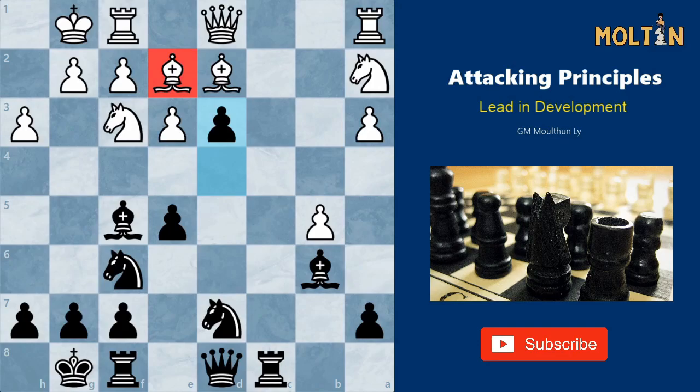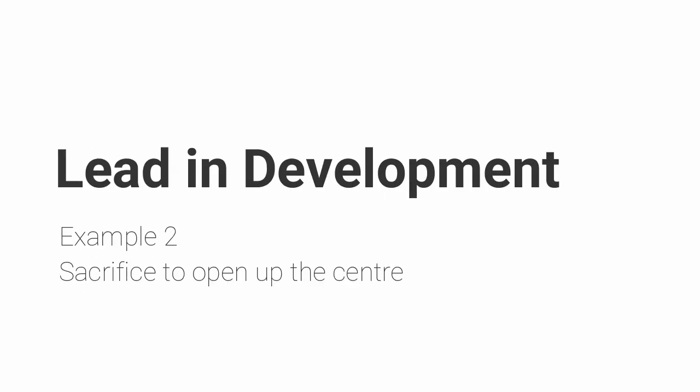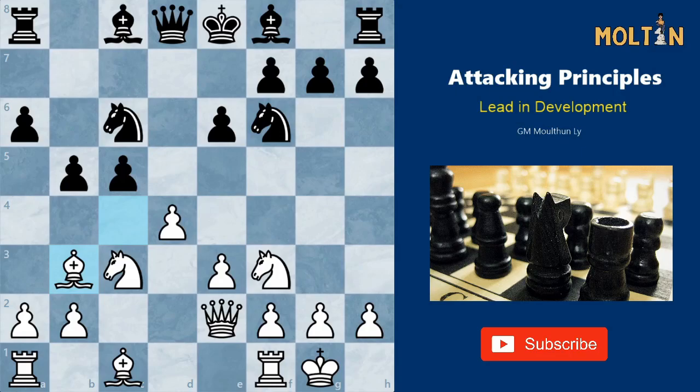Notice how we didn't really rush it — we finished everything first and then slowly created our threats and opened up the position. That's the first example: it's much easier to utilize your lead in development with an open position, and a lead in development gives you an advantage but doesn't necessarily mean you have a winning position. Now let's move on to the second example.